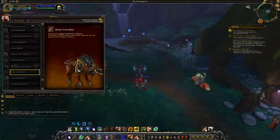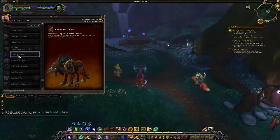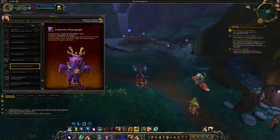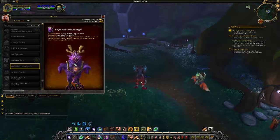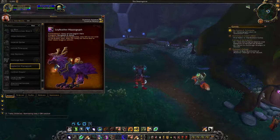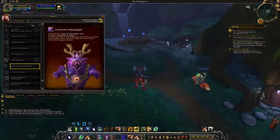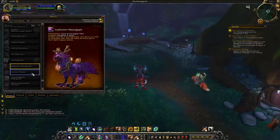Of course we have the Illidari Fell Stalker, which is the Legion collector's edition. The Infinite Time Reaver is for the time walking dungeons and is a store mount. Then we come to the Lay Feather Hippogriff from Glory of the Legion Hero Dungeon, so this one should be fairly accessible as it comes from dungeon achievements. It has a night saber look to it — a typical hippogriff mount but colored really nicely with a very ornate saddle.